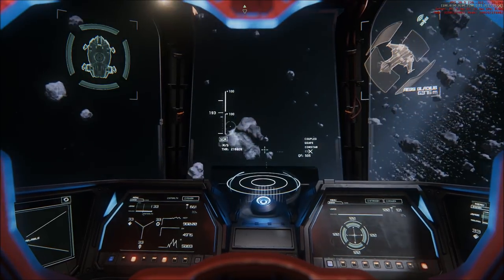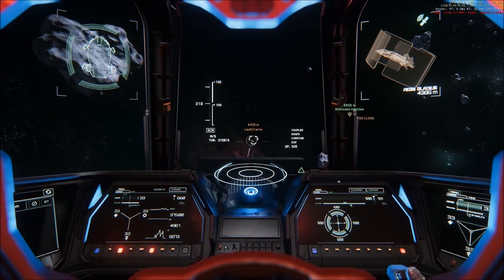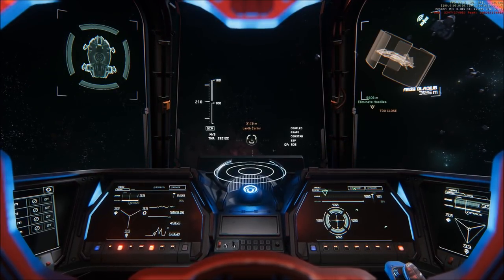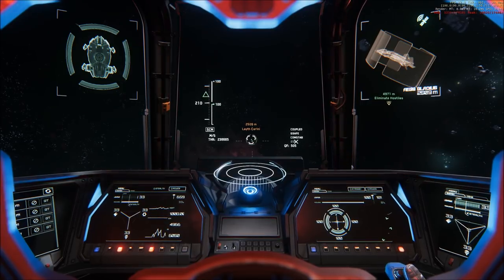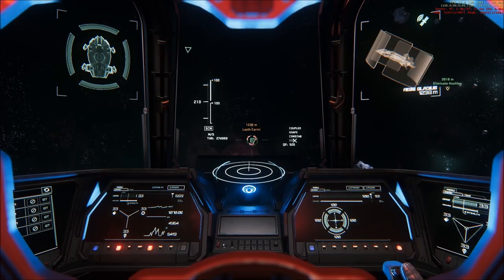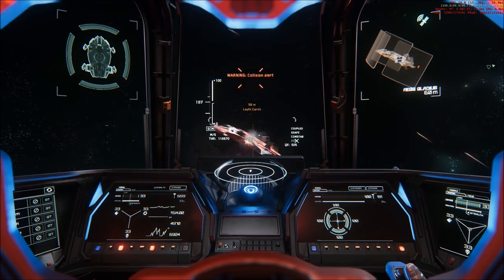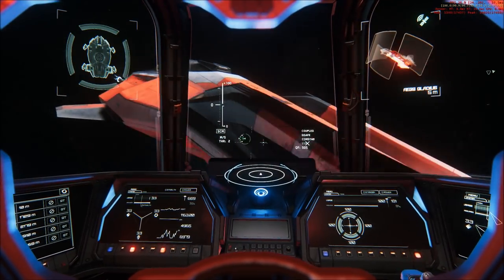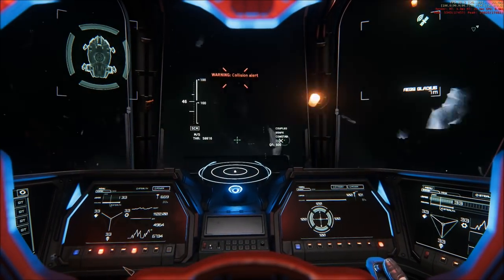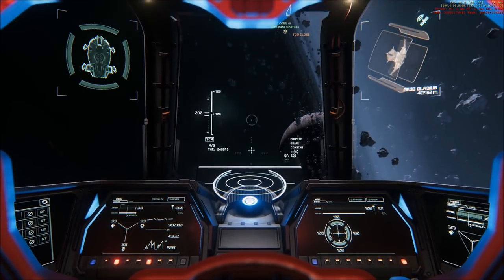Luckily, I was able to dispatch that Cutlass relatively quickly, and moving on to the Gladius now. You can see there are a couple of friendly NPCs in and around this area. I'm trying to take a couple of pot shots at the Gladius as it seems like it's just kind of standing there. One of the missiles just flies right by it, not even paying any mind. Finally, the Gladius starts to take damage — it appears like the pilot is sleeping, so give him a nice little love bump and wake him up, and then make short work of it.